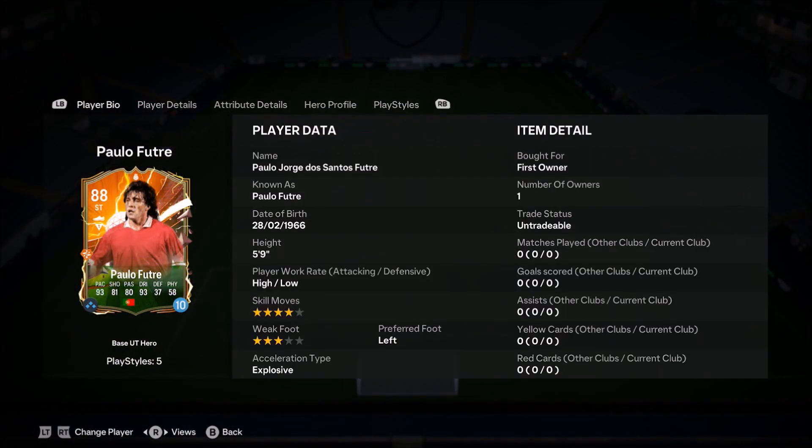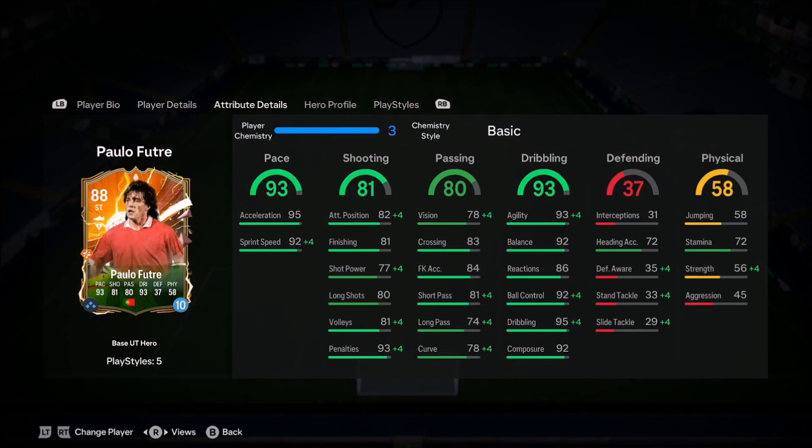Ladies and gentlemen, welcome to the video. Today we look at Paolo Futre — a perfect high-low work rates, four-star skills with a three-star weak foot. You can use him in a wide range of positions.